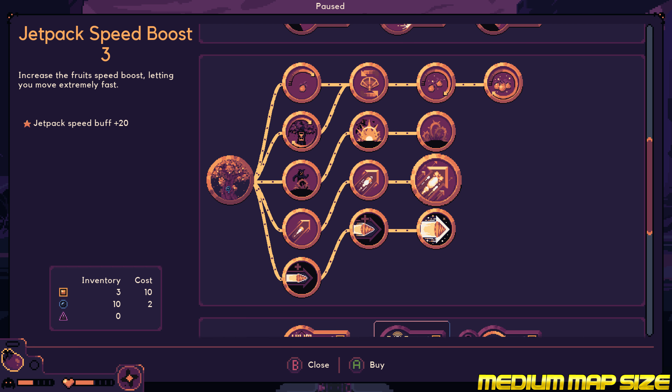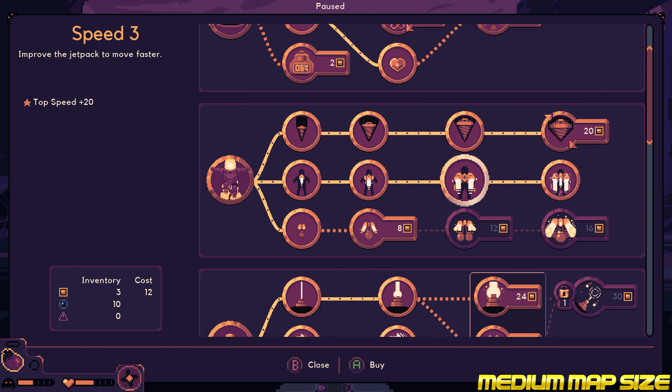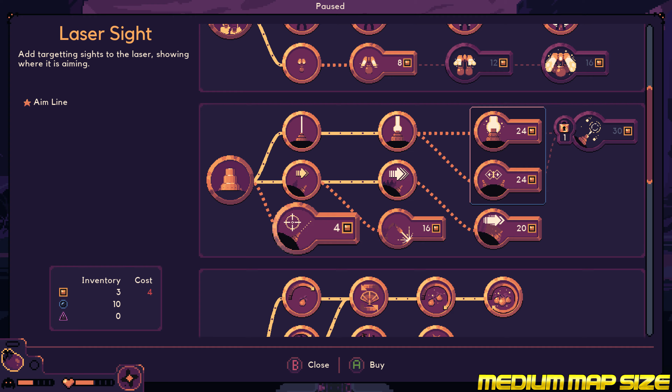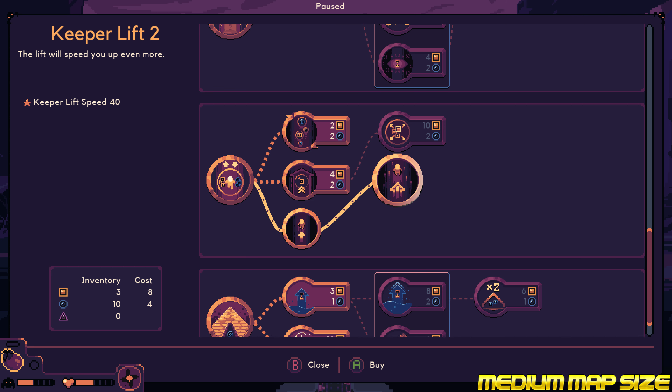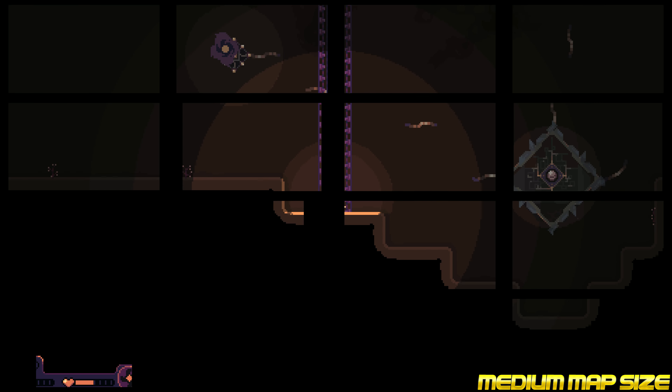Jetpack Speed Boost 3 increases the fruit speed boost letting you move extremely fast. Moving up, you can see we have Speed 4 unlocked — top speed plus 20. We also have the lift fully maxed out: Keeper Lift 2, lift speed plus 40. With the combination of the orchard, the lift, and the buffing mushroom, this will be the fastest speed you can acquire in Dome Keeper vertically.